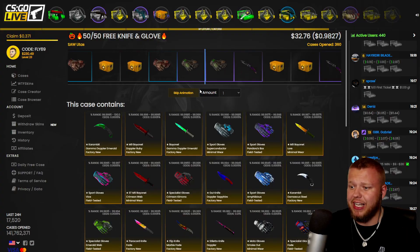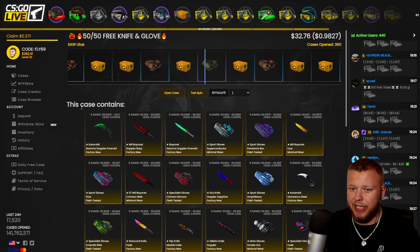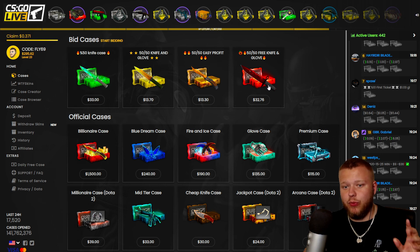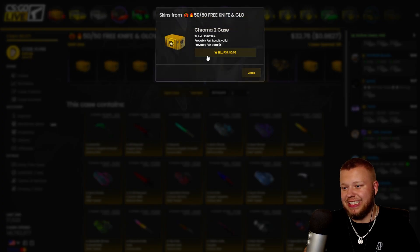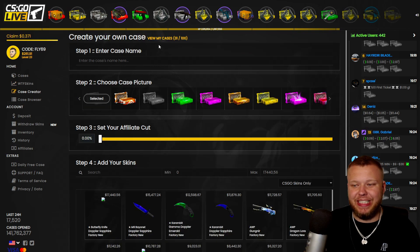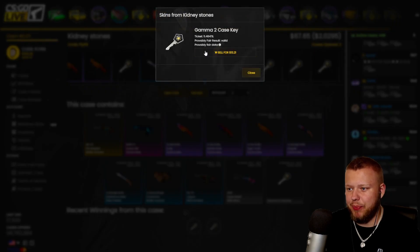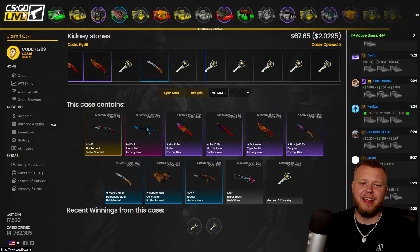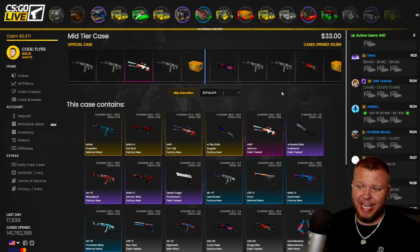Let's open this one — $32, okay that paid a little bit. We'll sell that back. Sold the key back, we're at $295. One more — no, down to $260. We're down so much. Kidney stones case again — no, getting robbed.